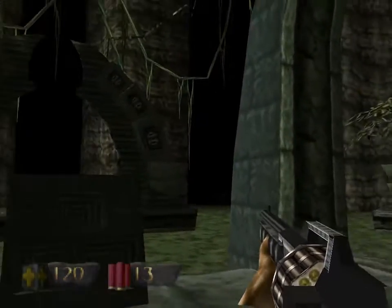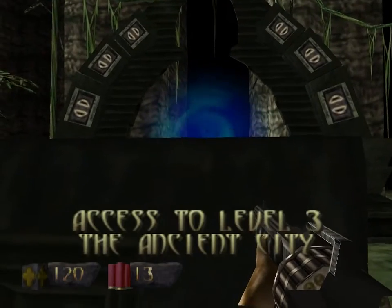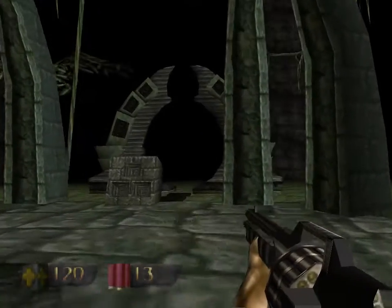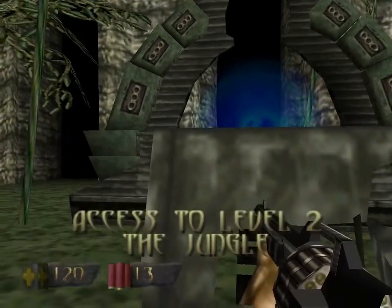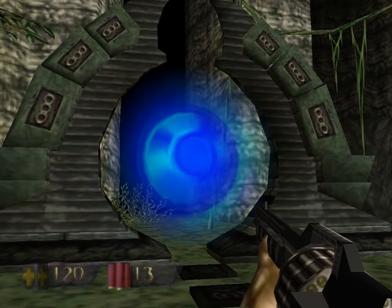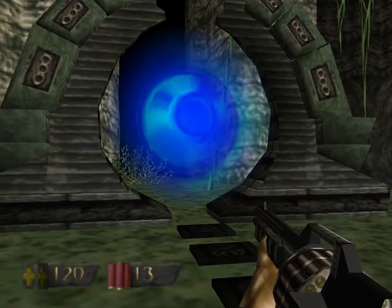And this is the end of the first level — this is the hub area, where we can put the keys we've been collecting to go to other levels. The first level doesn't have its own portal, but all the other seven do. And we're going to be going into this one next time on Turok Dinosaur Hunter.